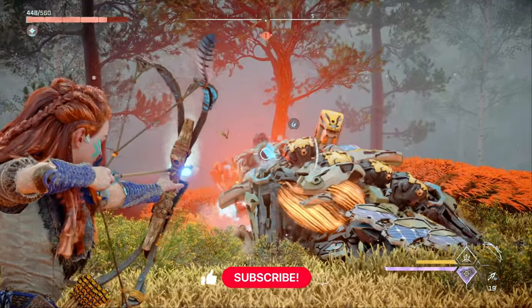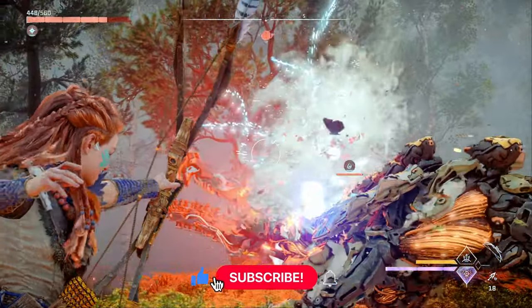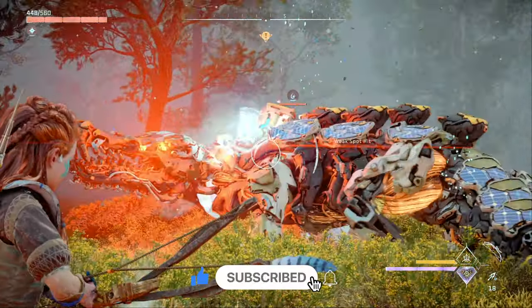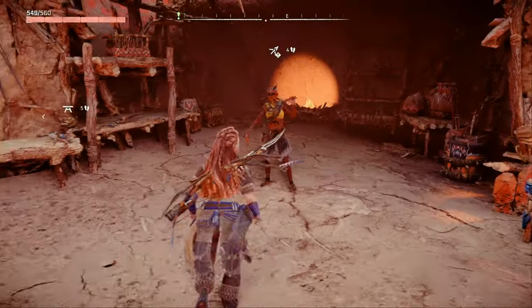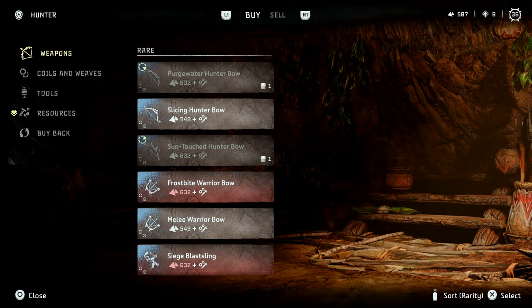Plus, you'll still be able to trigger purgewater explosions by hitting those canisters even if you don't buff the purgewater damage stat. So in my opinion, acid coils are the best way to mod the purgewater hunter bow. You can pick up this bow in the Tanakh settlement of Scalding Spear.